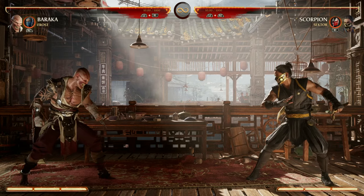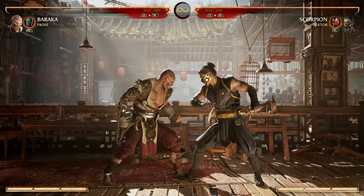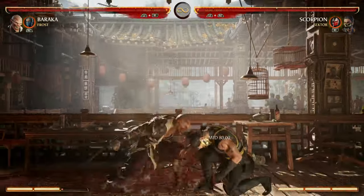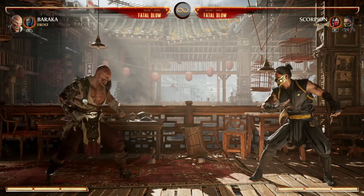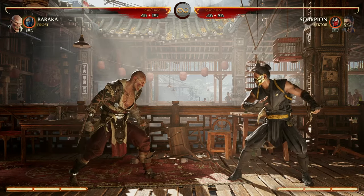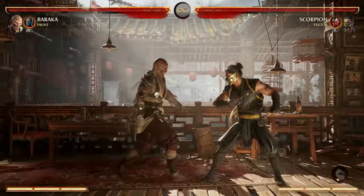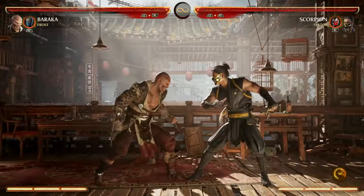Side note about your specials: we have back forward 1 for our projectile. You also have down back 1 in the air — it's not an overhead and it's kind of a weird projectile, but if you enhance it, your opponent is stunned allowing you to combo. Down back 1 is also a great anti-air for jumping opponents, and you can choose whether you throw them away from you or behind you — a great way to switch sides. You can also just use it in combos.